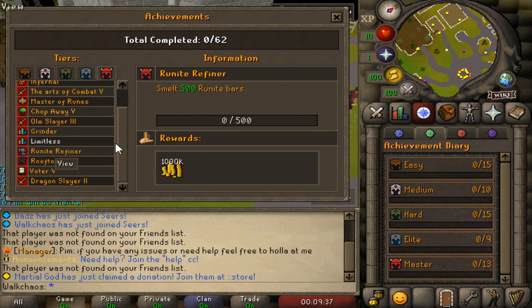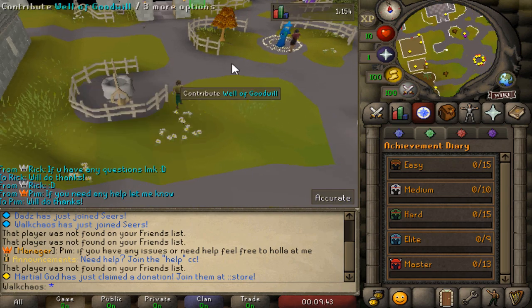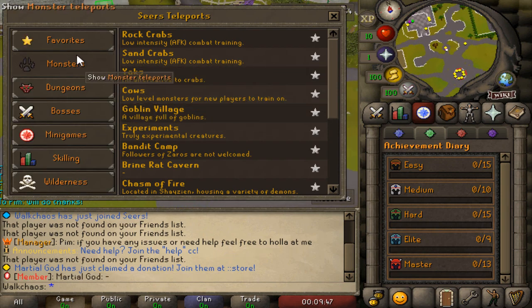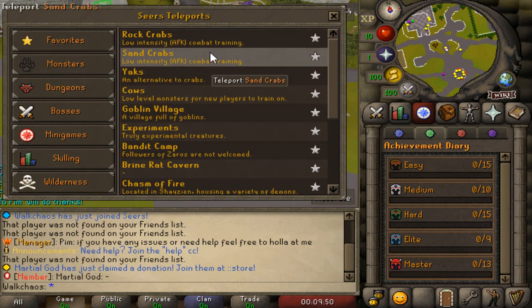That's very, very neat. Click on whatever achievement you want to work on and you'll be getting some neat custom rewards. Now it's time to have a look at the teleport system. There's a favorites section where you can save whatever monsters you want to quickly access.